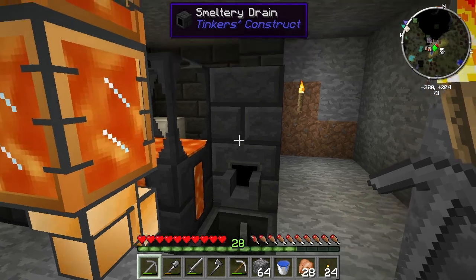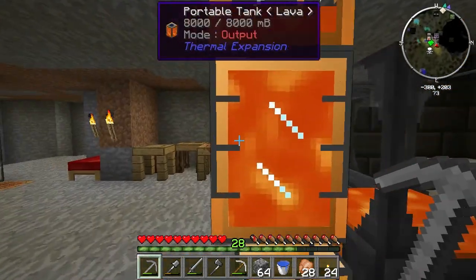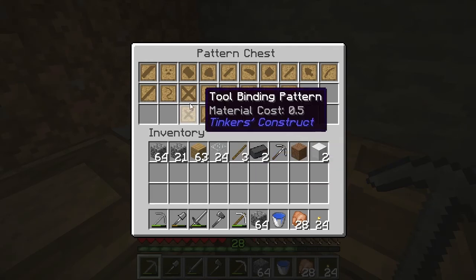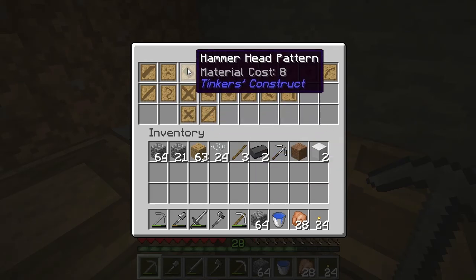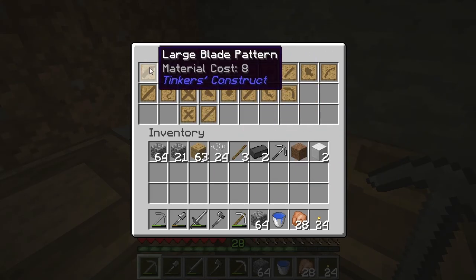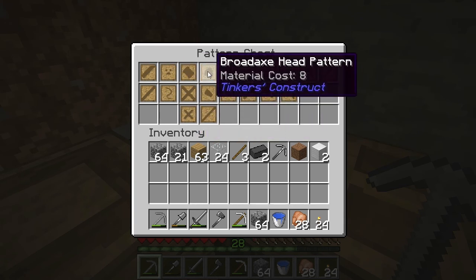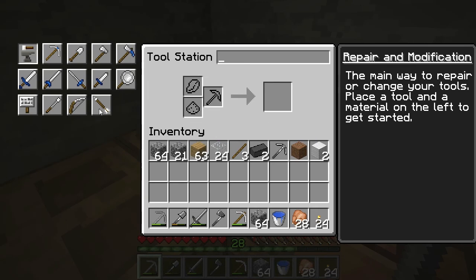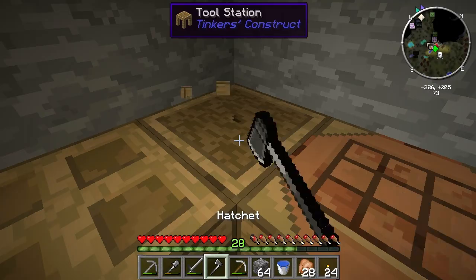I almost forgot about the most important thing. In order to make all the tools — as you can see I made a bunch of tool stuff: tough bindings, hammers, large plates, the buster blade, a broadax, and an excavator. But if you look over here, those aren't there, and there's a bunch of other tools. You need an upgraded tool station for that.